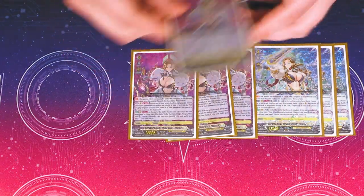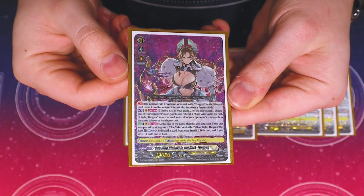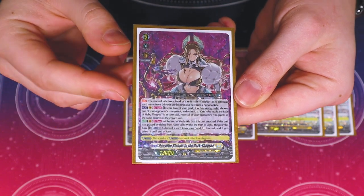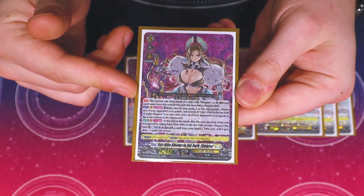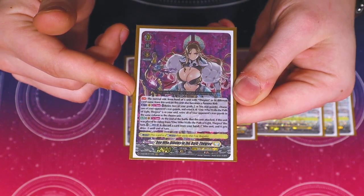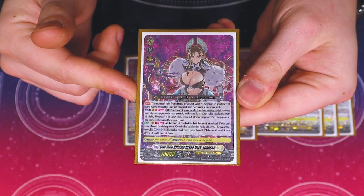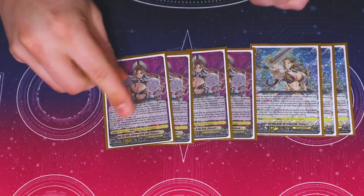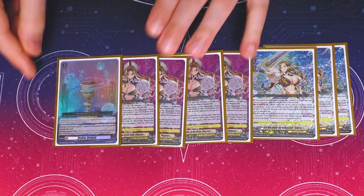We're running four copies of Dark the Gray. Her first skill is an ACT: retire two of your rear guards, choose one of your opponent's rear guards and retire it. If you have Light the Gray in the soul, you can choose a column and retire your opponent's whole column. The second skill: at end of that battle, if you rode on top of Light the Gray, cost last one discard a card from hand — this unit re-stands with drive minus one. Extra attacks, still really good.